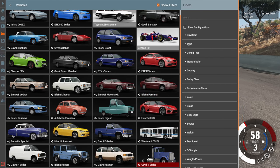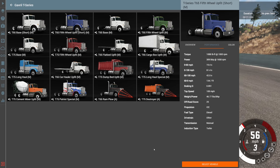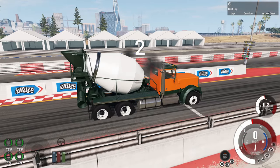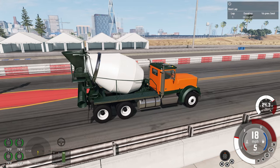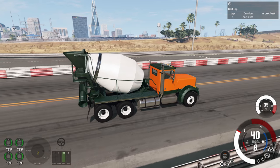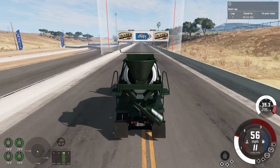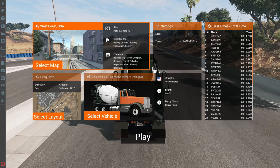Now we go to the vehicles everybody knows are slow: the T-series and then the Wentworth. For the T-series the slowest version is the T75 cement mixer upfit — the heaviest one. It's debatable whether it counts as a production vehicle, similar to the ambulance. We'll do two tests: without gravel and with gravel. As expected, the slowest vehicle yet with a time of 26.018 — that's the asterisk time with the cement mixer loaded.